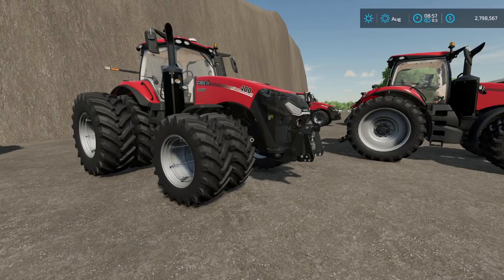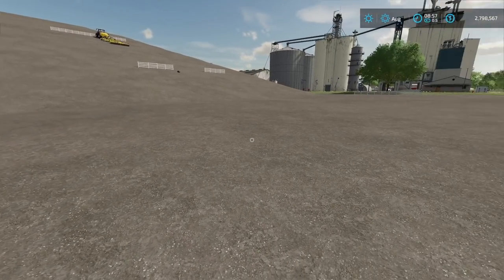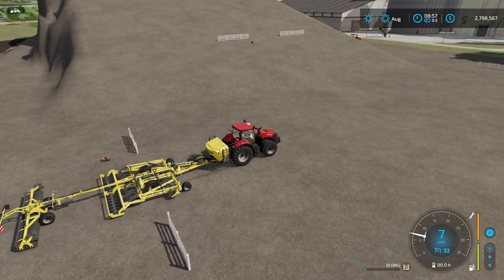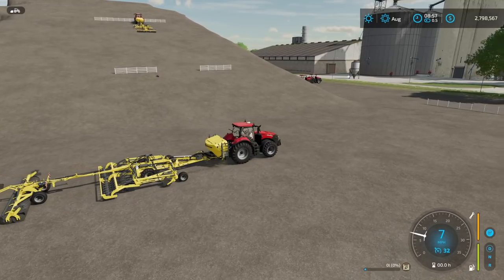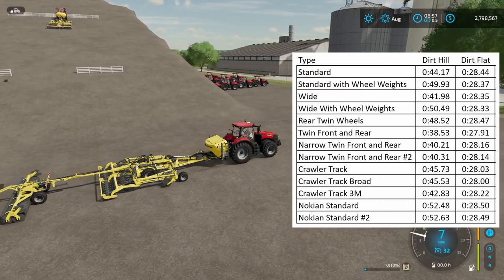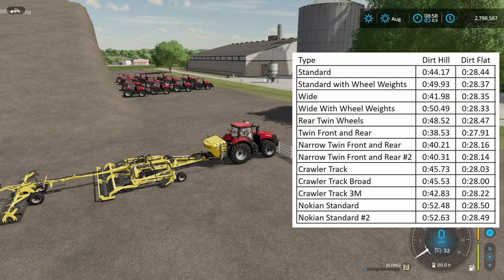I also ran this test on perfectly flat ground. It was set up the same way with a starting line and finish line, using cruise control. On flat ground we were getting up to about six to seven miles an hour. Looking at the spreadsheet, the times weren't really that different — the twin front and rear came in at 27.91 seconds, but the spread across all configurations was only about six tenths of a second. So on perfectly flat ground, tire selection really doesn't matter much — it only becomes significant once you start working on hills.